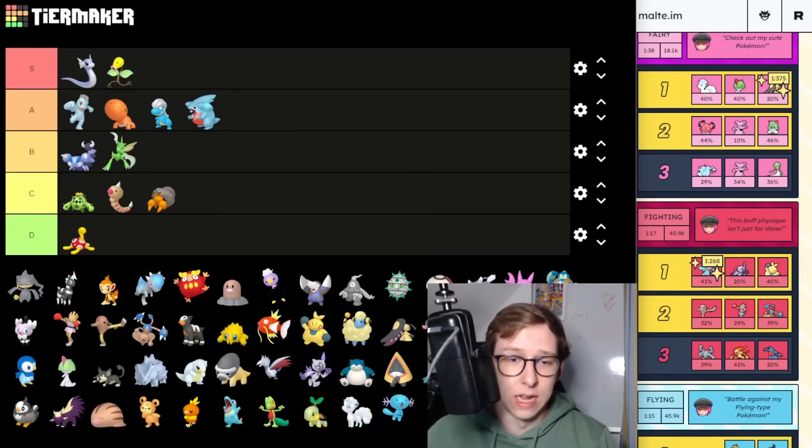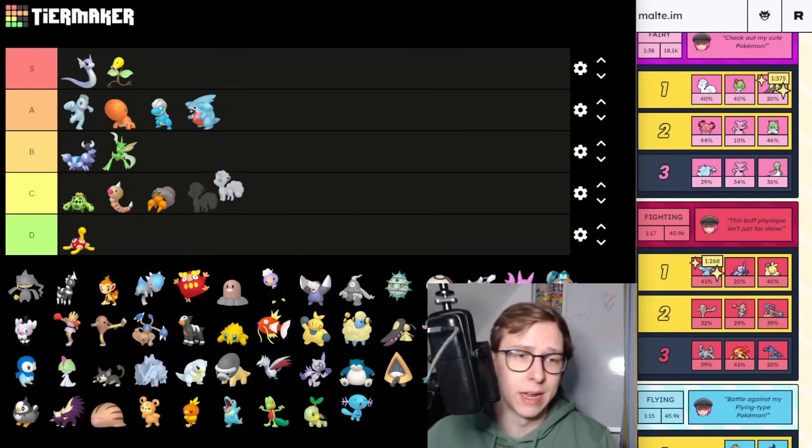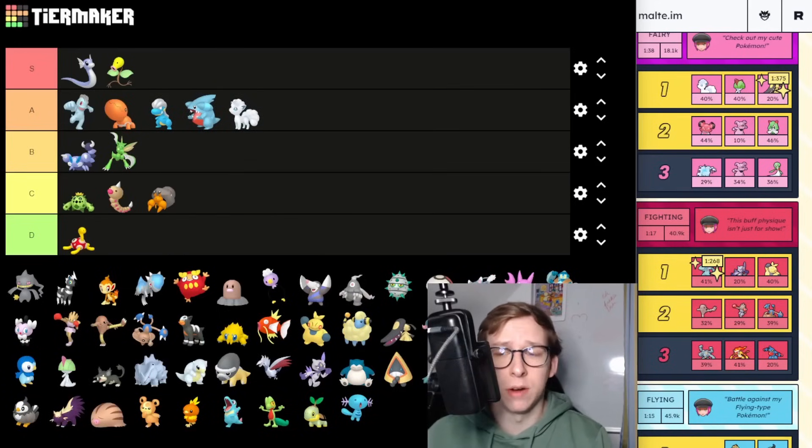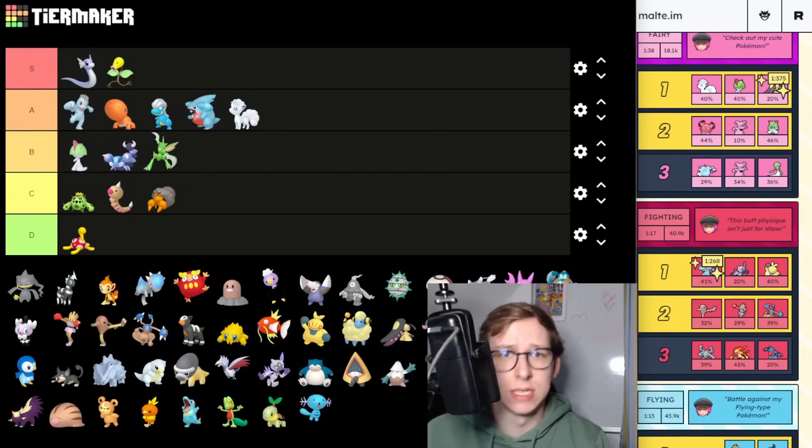The Fairy type Grunt starts with Alolan Vulpix — not even a Fairy type itself, but its evolution is. A tier for sure, still one of the best Charm users you can run. It has some potential in certain metas, for example the Psychic type meta, which Niantic seems to like doing. It's very good in that meta but otherwise not really the best for PvP.